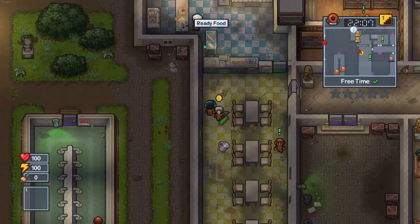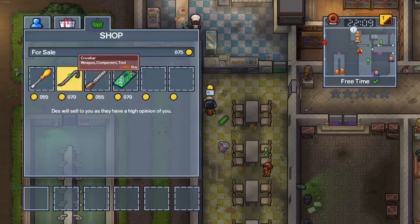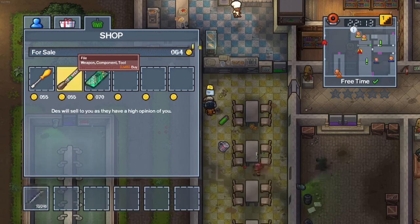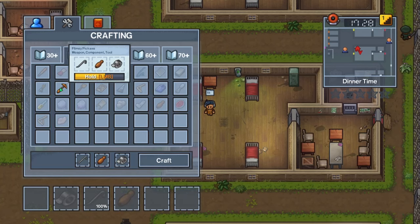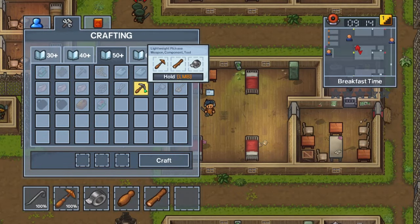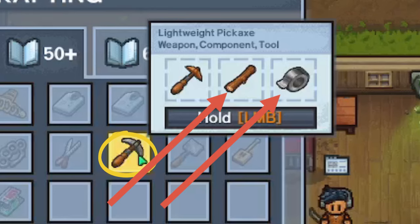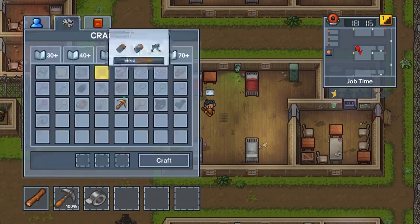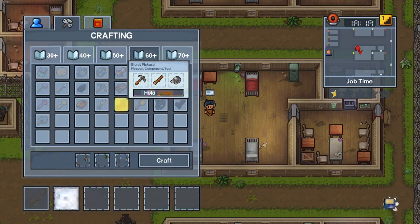Remember that crowbars cannot be found in desks on this map, or if they can, it is extremely hard to find them, and you will need to buy them from inmates. After you've crafted a flimsy pickaxe, combine it with a timber and duct tape to make a lightweight pickaxe. Then do this one more time to craft a sturdy pickaxe, and then repeat the whole process once more to get two sturdy pickaxes.